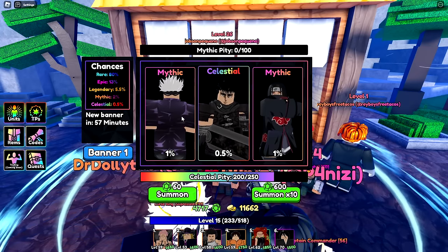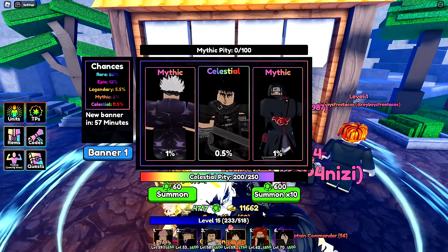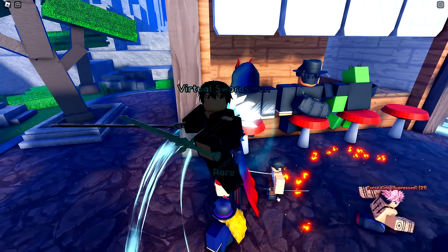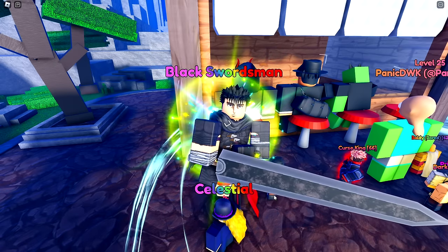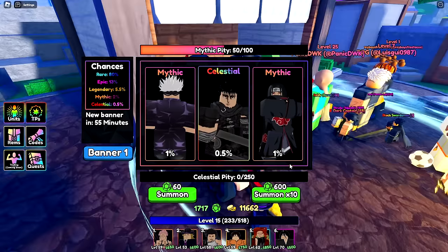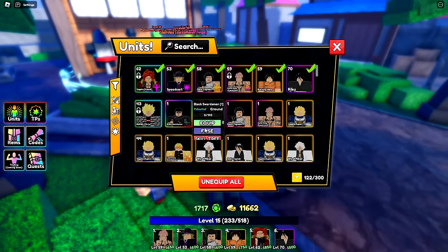There's also two mythics on the banner that I don't have but I've heard they're both bad. Opening 40 more — I'll be getting my first non-code celestial unit. Here we go — there he is! Black Swordsman — we got Guts! I was expecting a special sound effect for a celestial but there we go. We didn't get the other units but I'll try for those later.